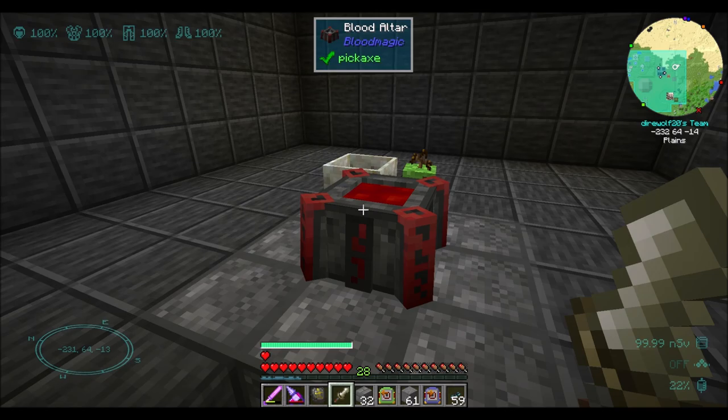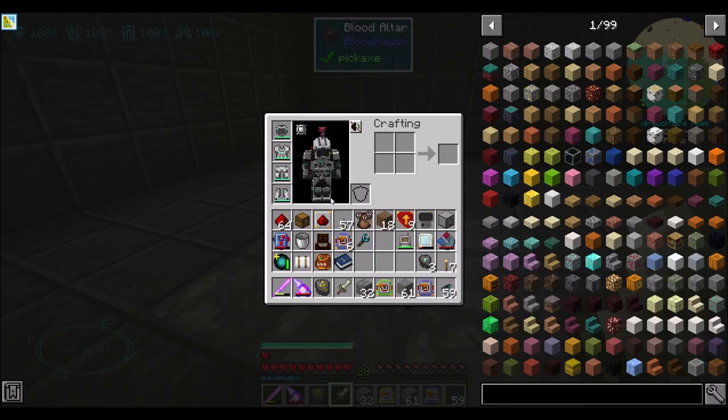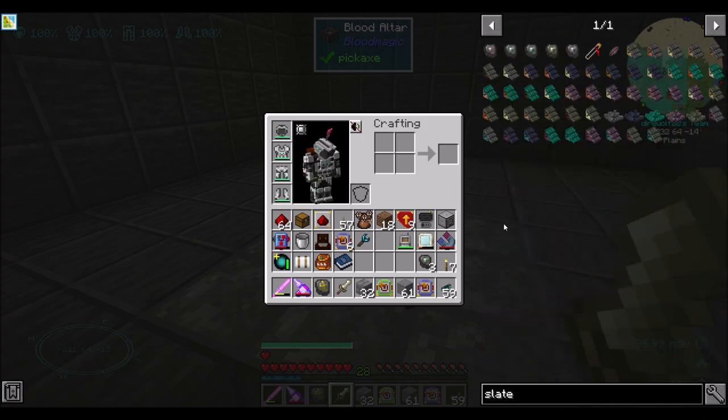I'd like to do two things. First, I'd like to automate the crafting of slates. There are multiple kinds of slates, and the trick with these is that a blank slate turns into a reinforced slate, turns into an imbued slate, turns into a demonic slate all the way up the line based on the tier of altar. You put one piece of stone in and it'll turn into a blank slate. If you don't take it out, it'll then turn into a reinforced slate, so we need to handle that properly.